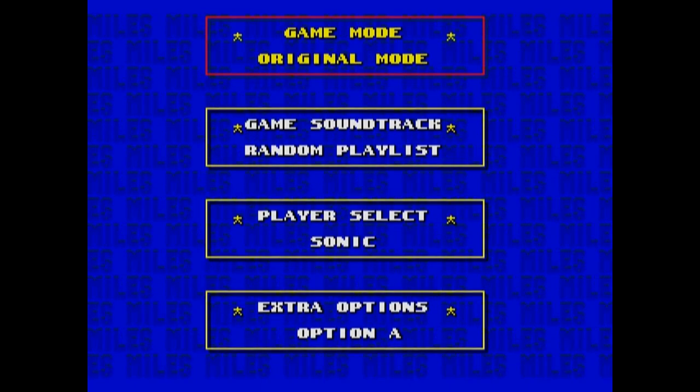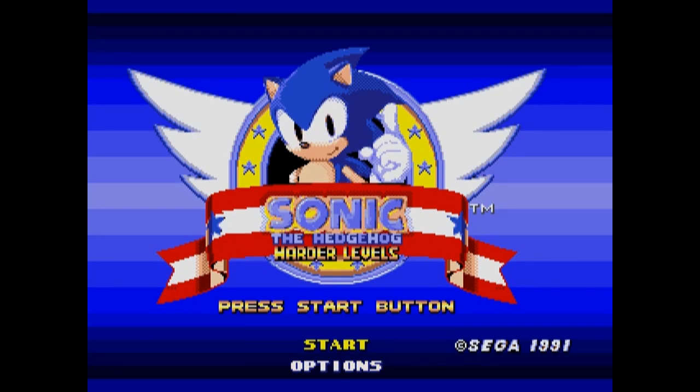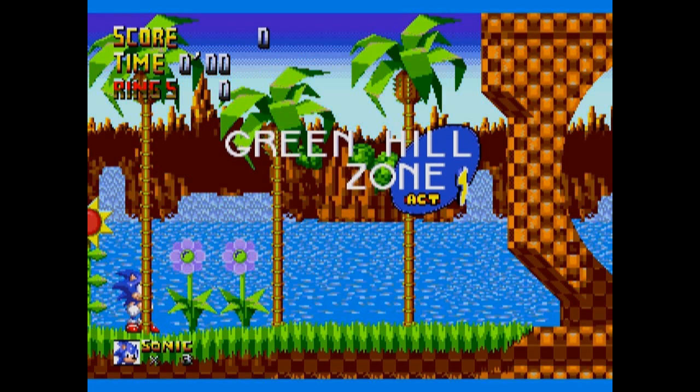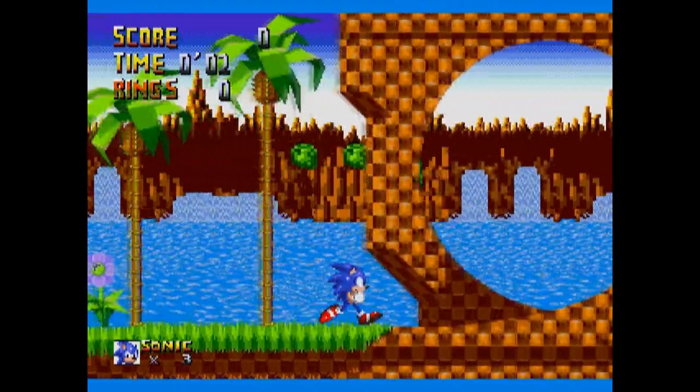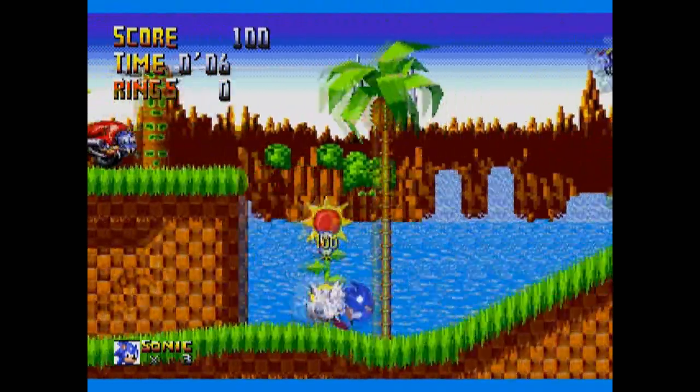The first thing you must do in this hack is go into the options and change the game mode onto Expert. The idea of Expert is there are extra enemies, extra ways of killing you, extra spikes, and no rings.